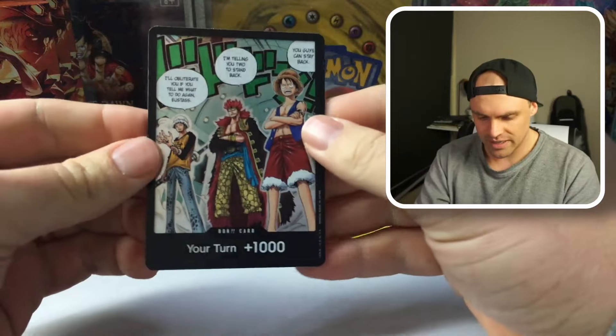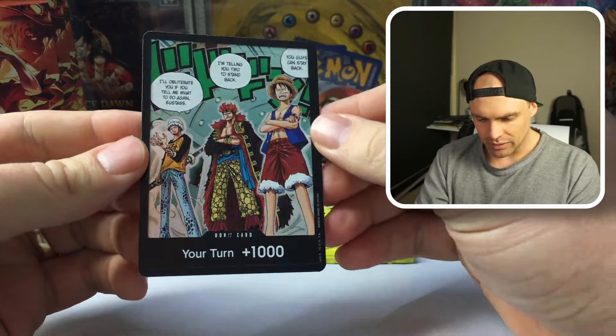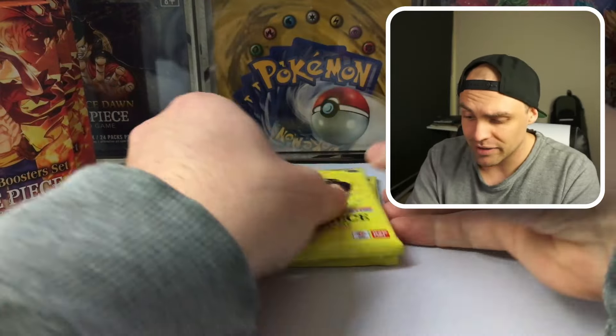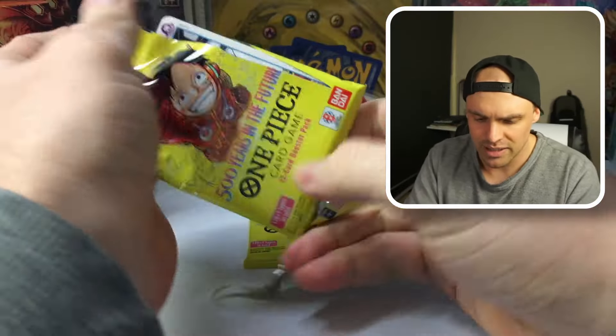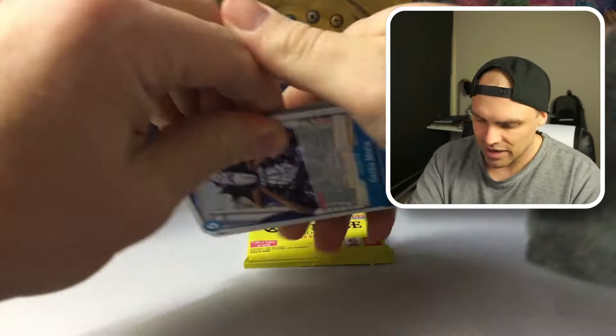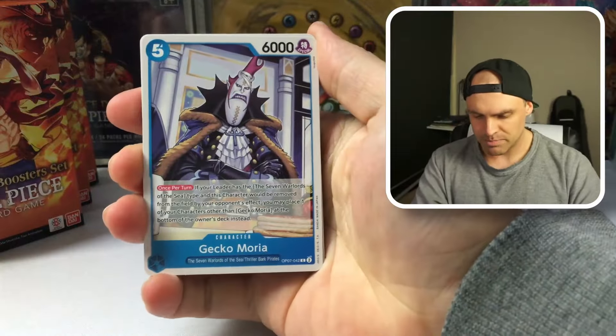Our first Don from OP07 — we've got Kid, Luffy, and Law. I really like some of the OP08 Don. Definitely go check out the double pack display opening to see what we got — some pretty nice looking stuff in there. Let's pump through these packs.